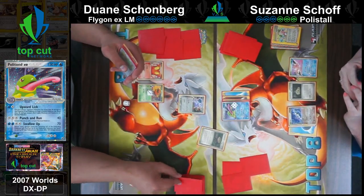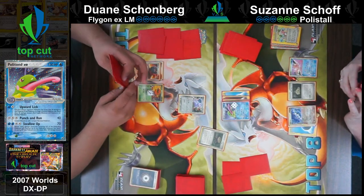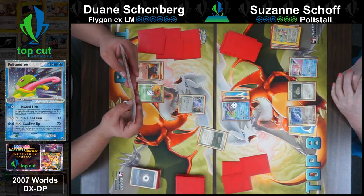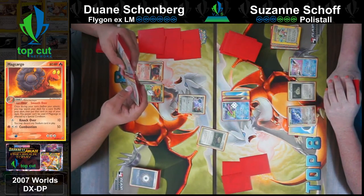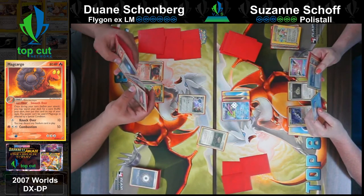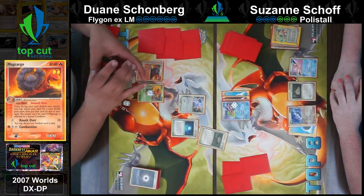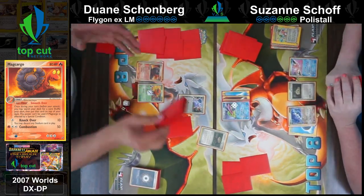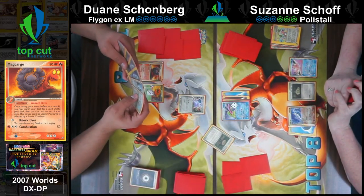I don't know why she just went and ran over - just keep taking prizes. The biggest threat is the Trapinch but if you kill the Nidoran here, can Flygon respond with a knockout? No, it cannot do 110 - it only does a maximum of 100. But with two React Energy it could do 110 actually, if Dwayne also attaches a Lightning from hand. So if Suzanne knocked out the Nidoran, Dwayne would need Rare Candy, Flygon, Lightning, and React in his hand.